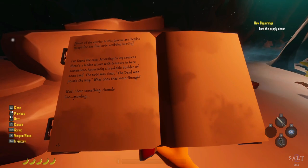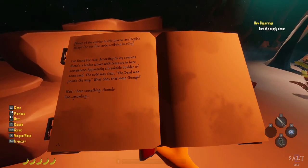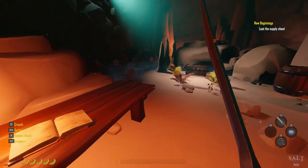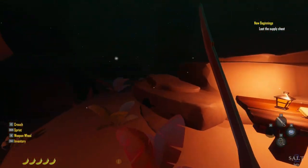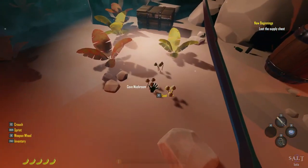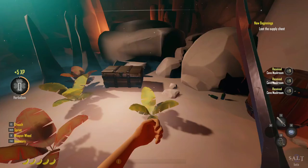'I found the cave. According to my sources, there's a hidden alcove with treasures in here somewhere — apparently a breakable boulder of some kind. The dead man points the way.' What does that mean, though? Wait — I hear something, sounds like growling. What? Magic mushrooms — we'll save them for later.